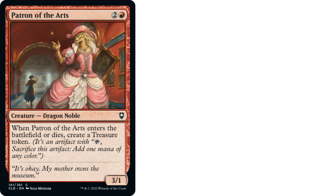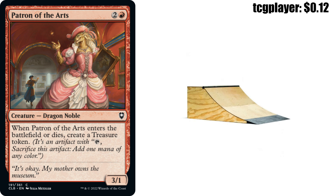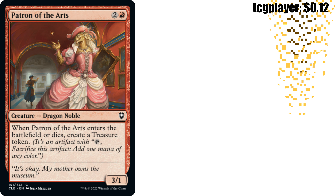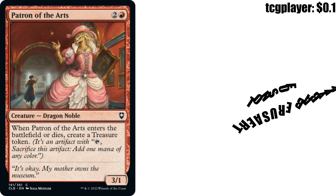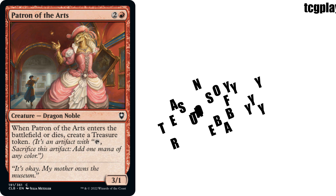Moving on to Patron of the Arts — two and a red creature, Dragon Noble from Commander Legends: Battle for Baldur's Gate. When Patron of the Arts enters the battlefield or dies, create a treasure token. It's a 3/1. In keeping with the $20 budget, I wanted to get creative with ramp. We love that it ETBs and gets us a treasure, but that 3/1 body is also pretty formidable when attacking. And Patron of the Arts creates a treasure not only on ETB but when it dies — so if we amass an army of Dragon Nobles and attack, we'll be getting extra treasures on their deaths. For $0.12, that's insane value.